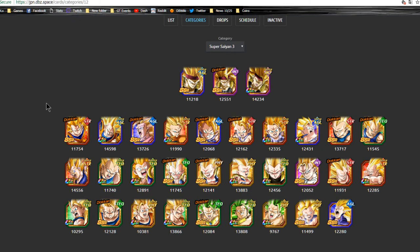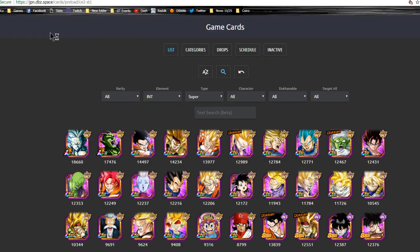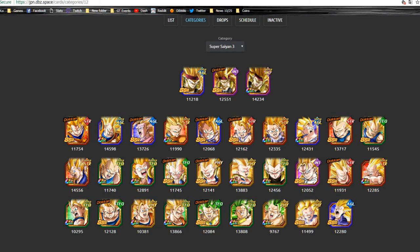I believe it's a total of 14 unique units. The teams I'm going to be talking about are going to be the unique units and the hard-hitting ones. I may mention some of the SSR variants, but I probably won't focus too much on them. Shout out to DBZ.Space for this information.